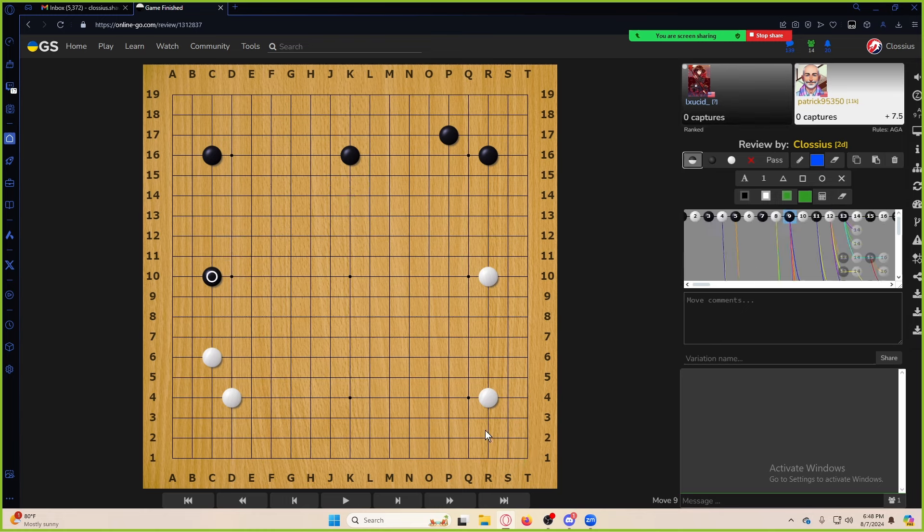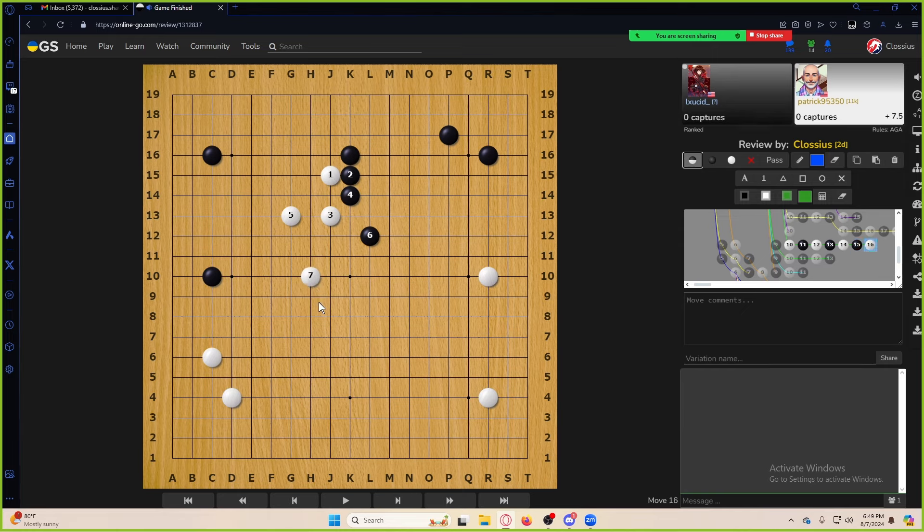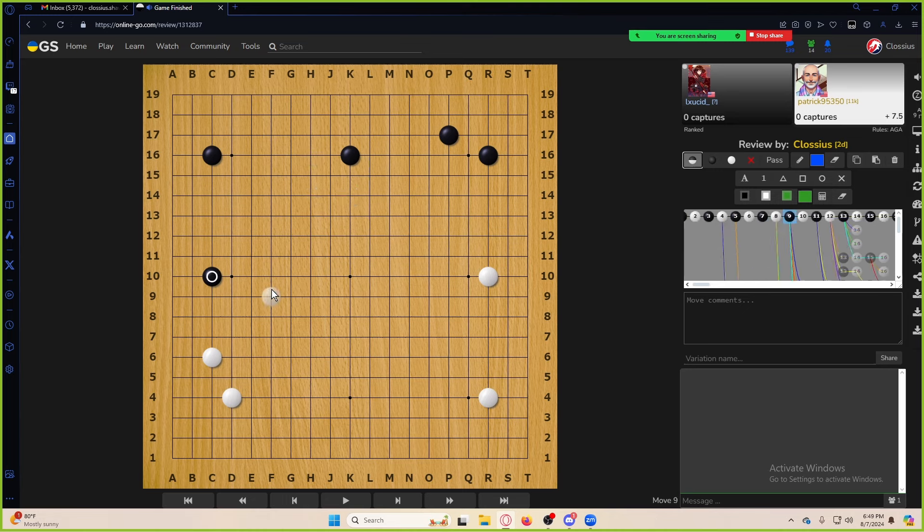If we want to do a reduction, we could play here and quickly escape and destroy the square. You could also play a cap here, or choose this one — it's a little bit less, but it's also building your squares while taking theirs, so that's also possible. For single-digit kyu players, attachments are also pretty nice to accomplish the same goal. However, it requires a lot more reading because of all the cutting points — good reading, good judgment, ladder-breaker judgment. There's a lot to consider, so caps are going to be your friend at this level.